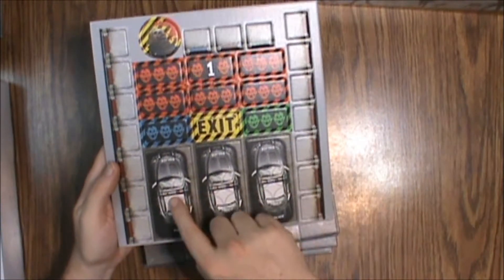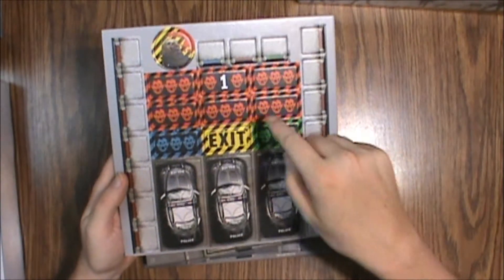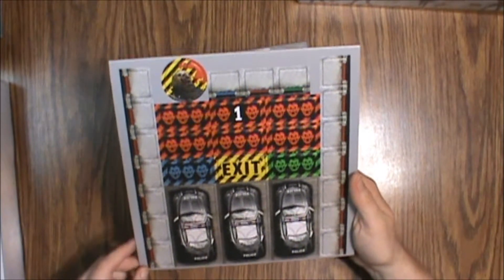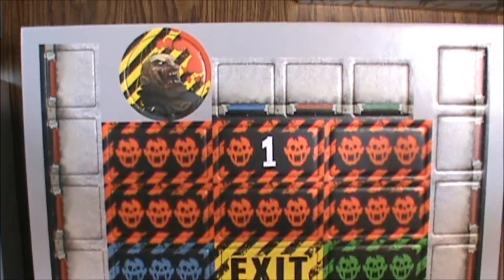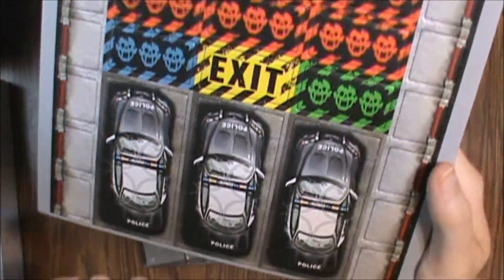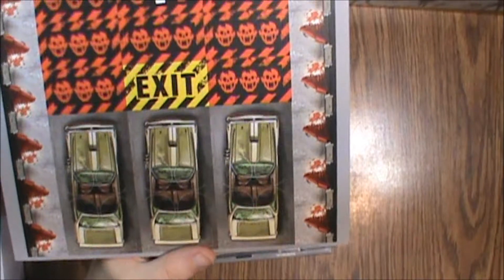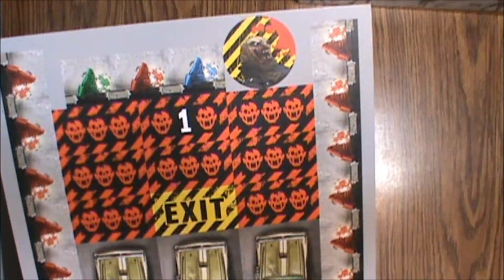We've got some police cars, zombie entrances, an exit, a first player token, and some barriers — looks like doors actually, they've got handles on them. On the back we've got hoopties and destroyed doors — the usual sort of stuff.